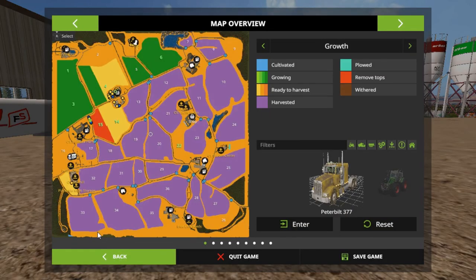Oh hang on, I got to adjust my microphone — it's too close. There we go. Y'all might be able to hear me better now. As you can see, all the grass fields, especially field 22, are ready to mow. But we got another problem — in the last episode our sugar beets were ready to remove tops. They're 83% now, but field 14 at three-quarters is 100% ready, so we should be able to harvest today.